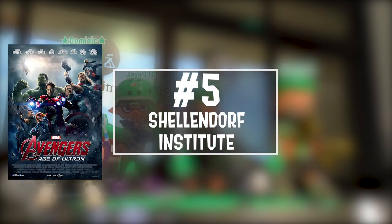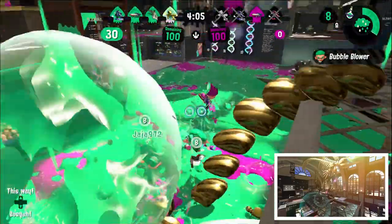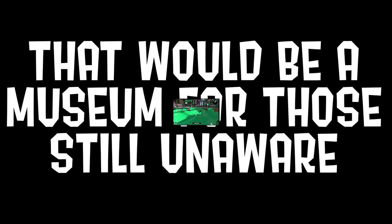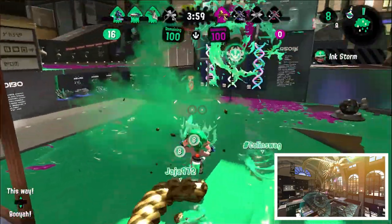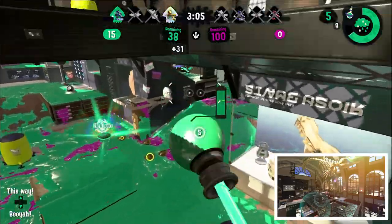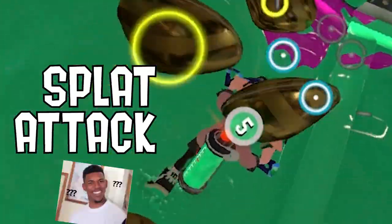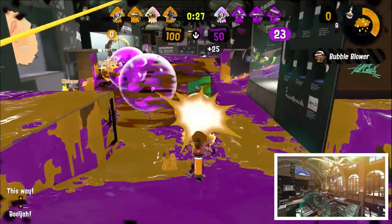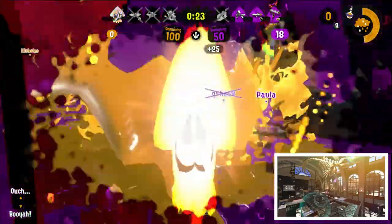I know we already had a museum map in the original game, but in my opinion, Shellendorf Institute is the sequel that actually outdoes the original. While a lot of Splatoon maps are outside environments, Shellendorf has us in an enclosed structure — a museum, for those still unaware. The museum vibe of the exhibits scattered around and throughout the course add to the realism of the map. My favorite thing to do is walk on the high-rise roof and drop down through one of the openings to perform a sneak attack — splat attack. Shellendorf was a map I was initially skeptical about, but I'm glad to say I really enjoy it as it takes the middle spot on this list.